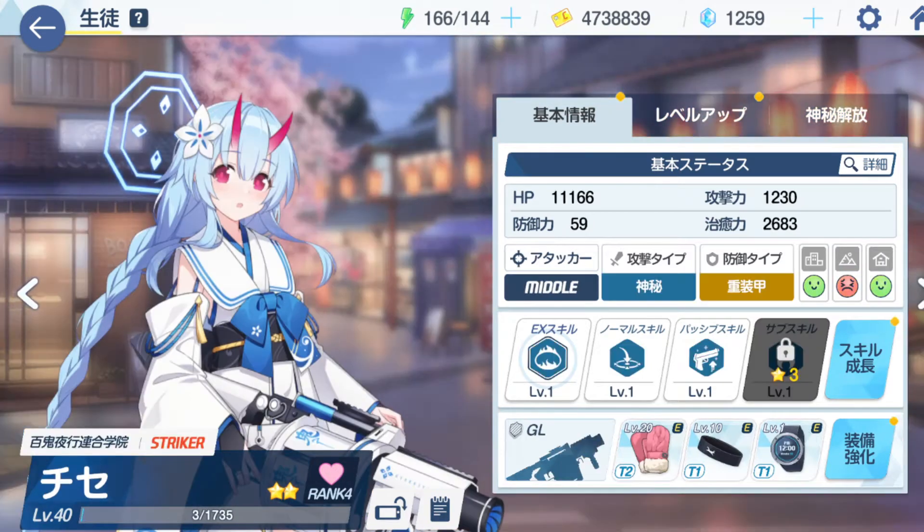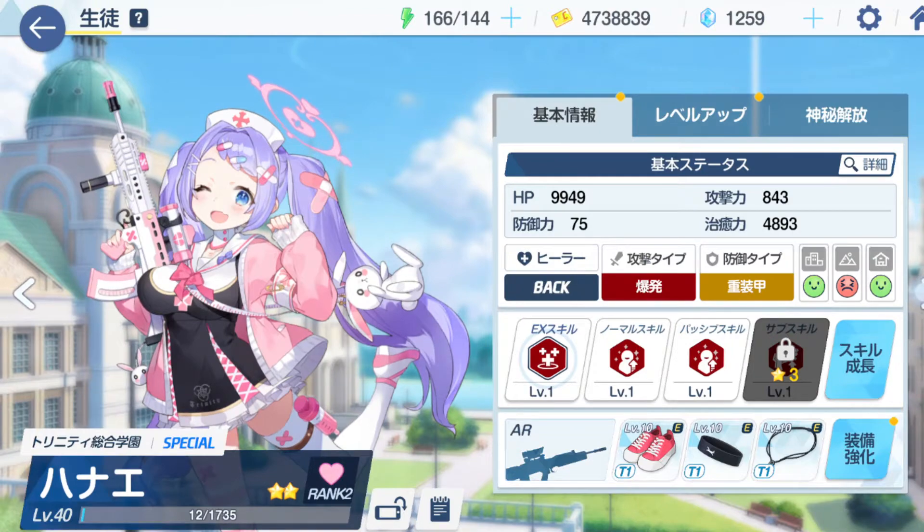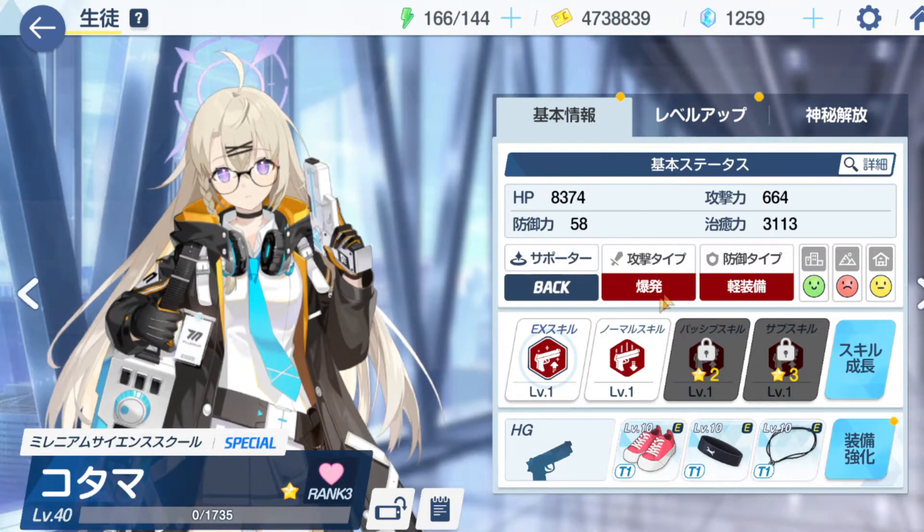And now in terms of supports, I'm using Serena. She has the self-targeted heal at level 3, which will help quite a bit if you can get this as high as possible. And then Haramo, who has nothing at all really. Alright, let's get into the live clear.